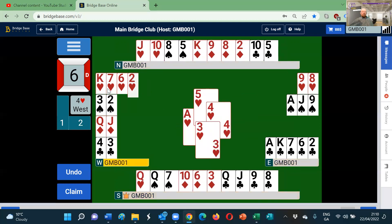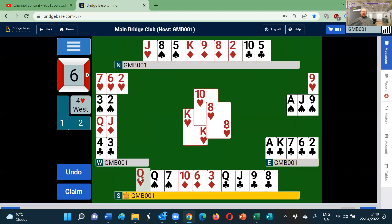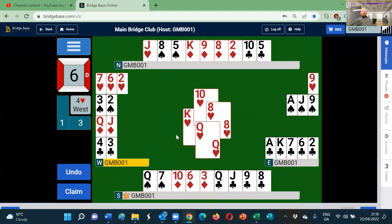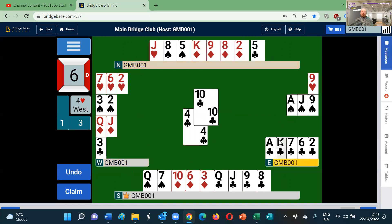That's looking good. We play the king, up comes the ten, eight, and the queen comes down. Now the rule of one comes into play: when we have one trump outstanding and it's higher than any of ours, we don't try to take it out unless there's some emergency reason. The best thing we can do now is just ignore it and let them use it — it's going to win a trick anyway. So now we should play our clubs.